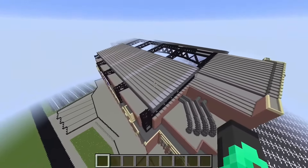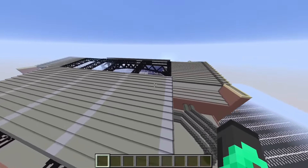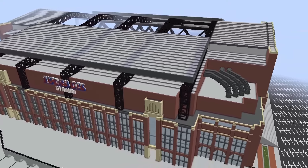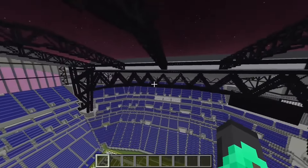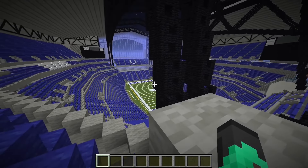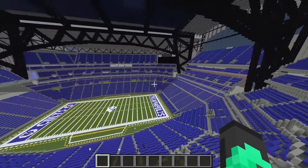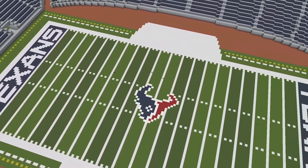First up we have Lucas Oil Stadium of the Colts. From the outside it looks like they tried to make it into a factory or something — for an NFL stadium it's not really working out. These bars in the stadium are kind of in the way — they're like thicker than their ex-quarterback's neck and intercept your vision more than Tracy Porter intercepting the Colts when it matters. Overall it's just kind of a weird stadium altogether.